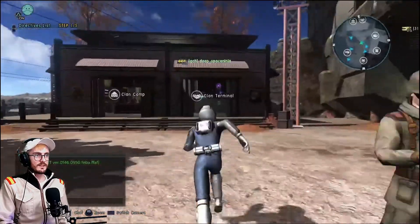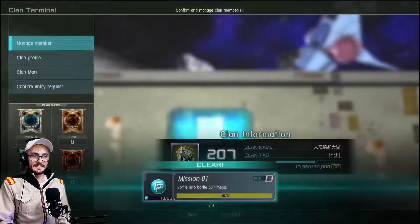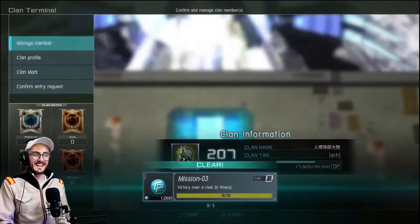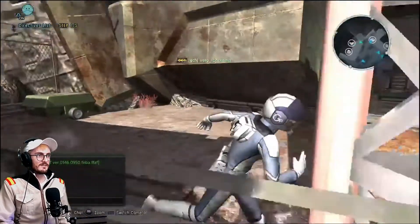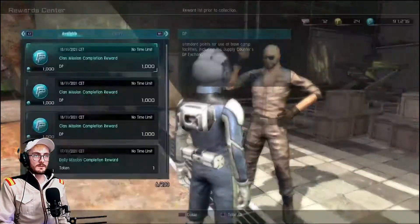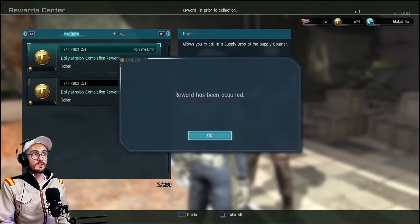I'll go and quickly see if my clan mission was a token. No, but there's a few of them. No tokens — what can you do? We'll pick this up. Oh, I've got more tokens there anyway, nice — I just must have forgot to pick them up.